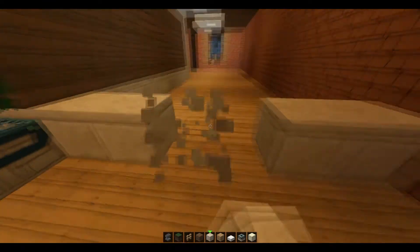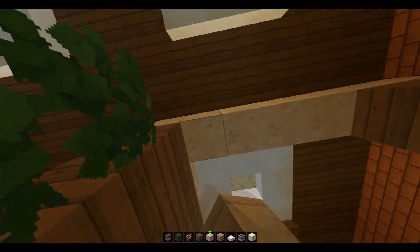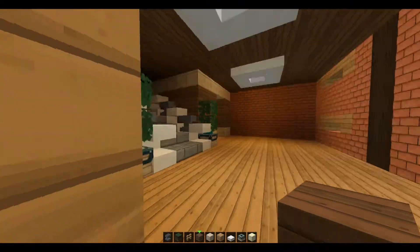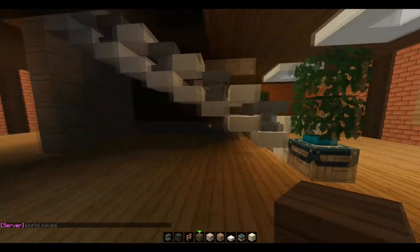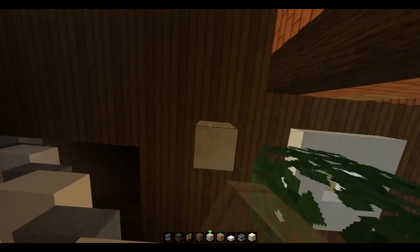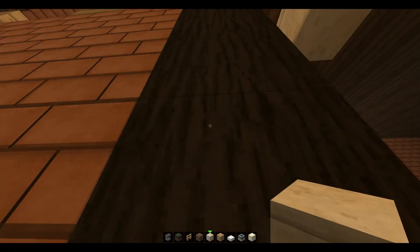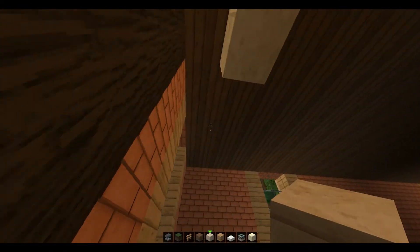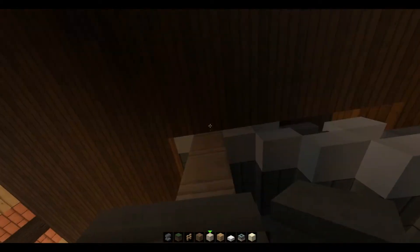We're gonna make it sort of a grand entrance — not gonna make it like a little puny thing. It should be good like that. Let's put a wall, just put one right here like that one, and put this one across like that. Actually, never mind, that kind of looks weird. That's not gonna go in then, because we need the wall to be on the other side of the stairs.